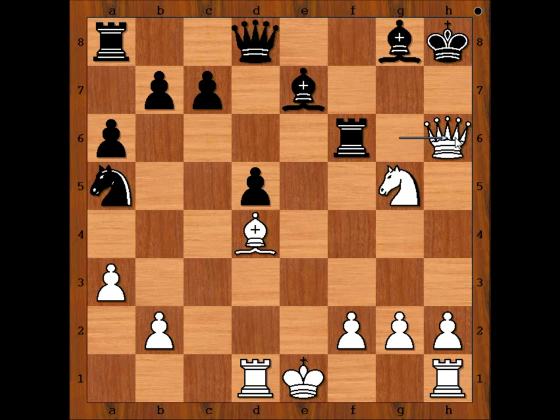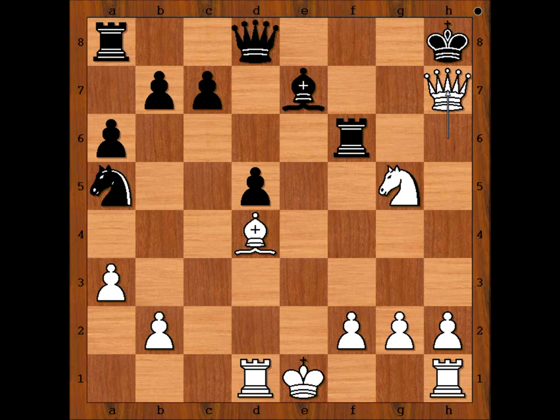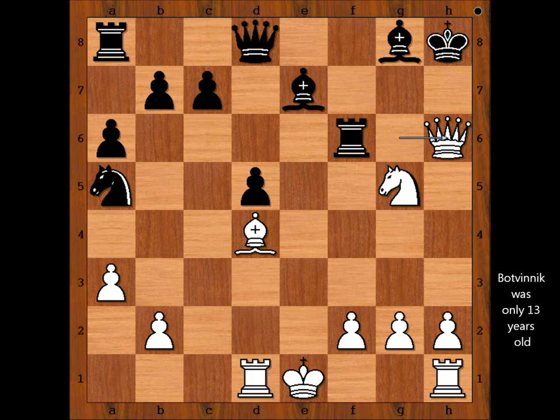Black can't capture the queen because the rook is pinned. The only move is bishop to h7, but then queen takes bishop — checkmate. That is why black resigned. Interesting game, isn't it? What do you think of this game? And that is all — I hope you enjoyed watching this video. I wish you good luck with your king hunt. Bye for now.